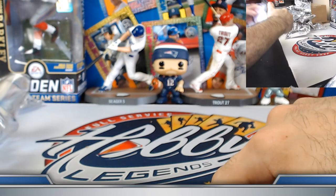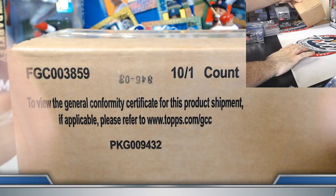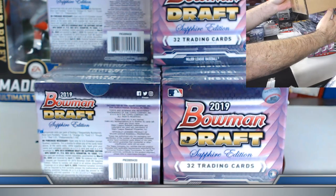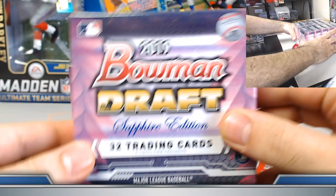Case number two coming up. Case one ended with one red, one gold, three orange parallels. Let's count the box totals. Box number one of case number two — color check reveals gold. Blue gold to lead it off case two.